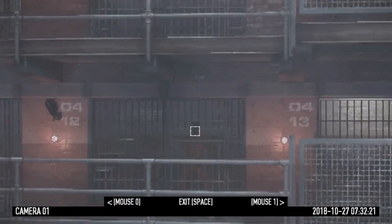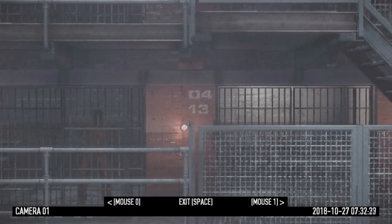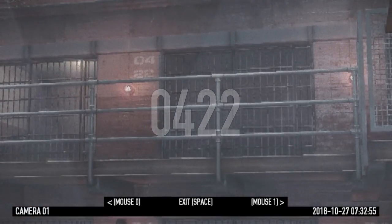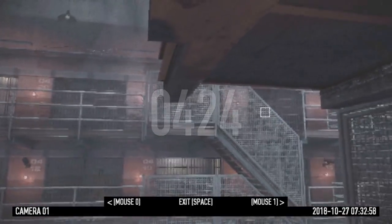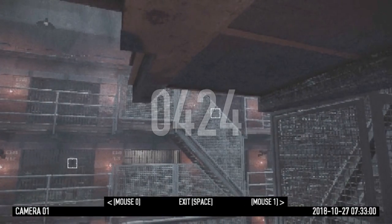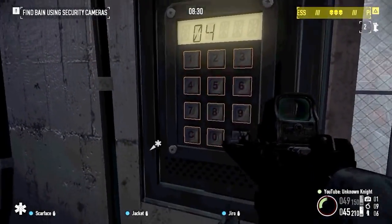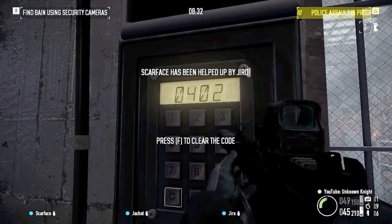The cell number increases from left to right. So using the cell at the top as a start — 0422 — 2 cells to the right makes 0424. Once we have all the cell numbers, we'll free the 3 prisoners first, and then Bane, to unlock this achievement.